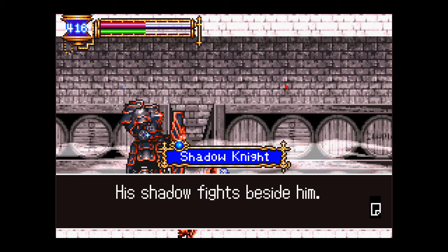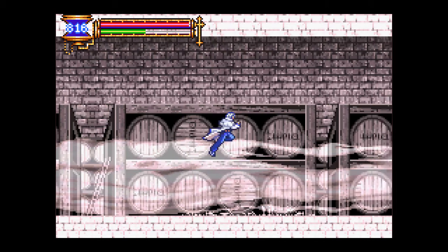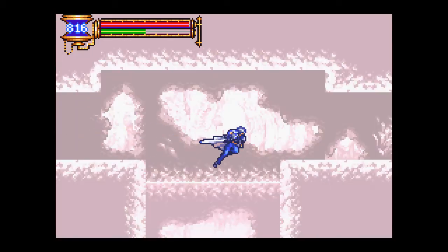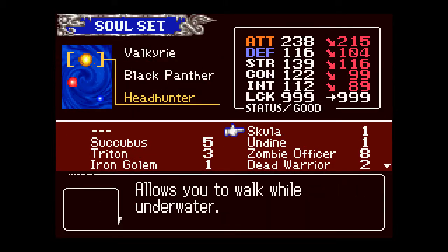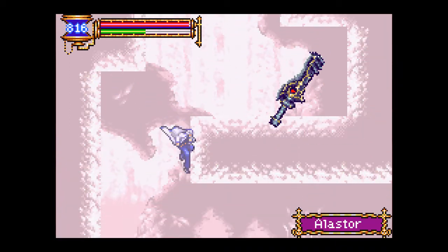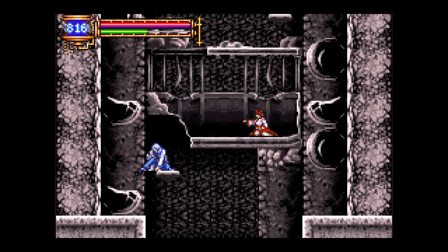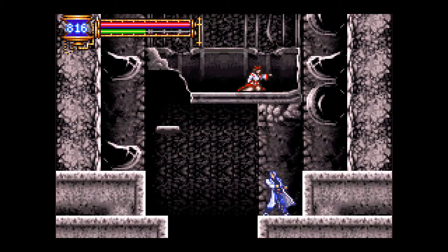Folks! This is it! We got the last soul in the game — Shadow Knight! His shadow fights beside him. Now we have to go all the way back to where the Room of Death is — the room where you had the first death. Let's go Mach Speed. Get Scala and Mach Speed. I love Black Panther Soul.